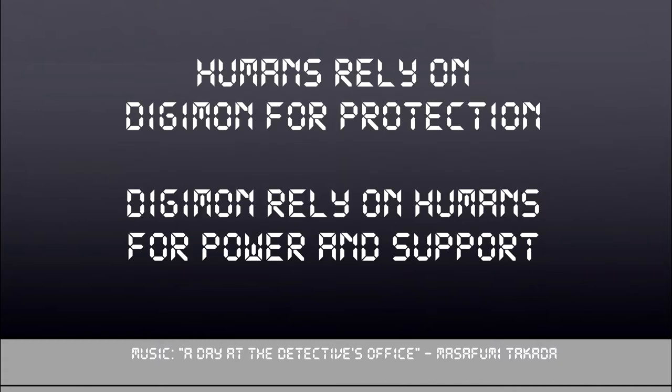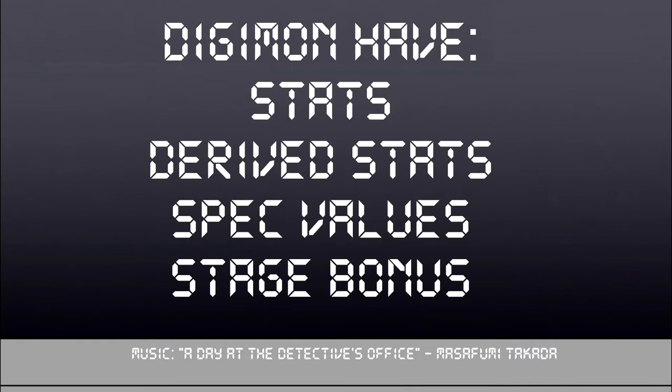The document also notes that Digimon will outperform humans mechanically, and that's fine. It forces humans to rely on the Digimon for protection, but the Digimon have to rely on their partner for support and the ability to evolve in most cases. Unlike humans, Digimon have stats — actually called stats this time — derived stats, spec values, and a stage bonus. They don't have skills of their own per se and generally use their spec values for making skill checks. There are qualities that let you change this, but we'll touch on those far later, and this is going to be a very long video.